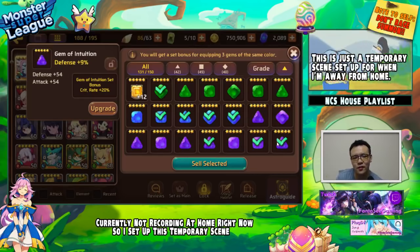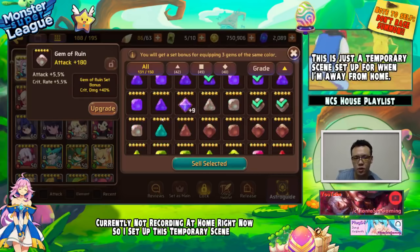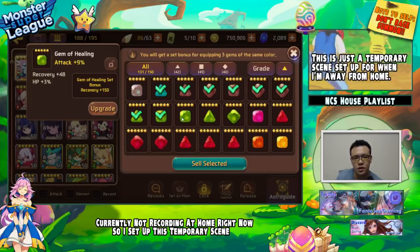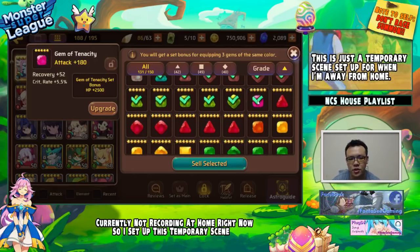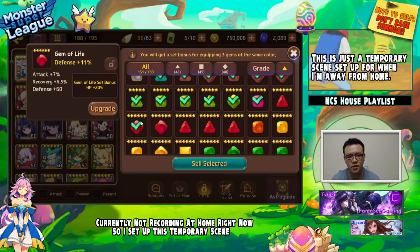At the very least I'm able to have access to these gems. I've been able to get quite a lot of them, although they're not exactly the best with a lot of them having flat stats. I usually get rid of the Fortitude set, the Healing set, and flat stat gems — these sets don't really help that much. I probably wouldn't use a flat gem unless I'm using a broken set, and even then I'd only keep it if it has really good sub-stats.